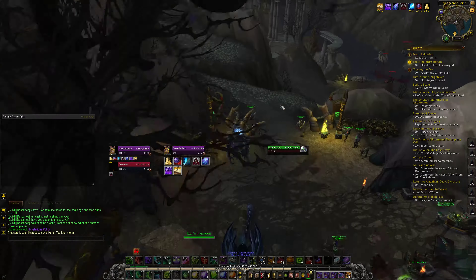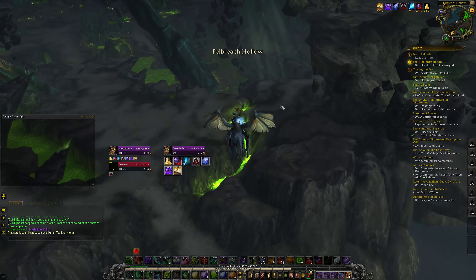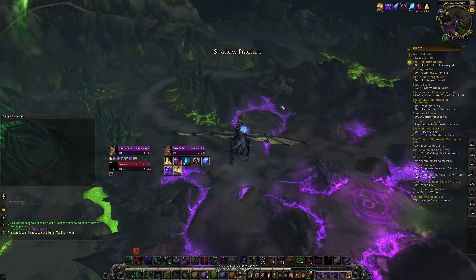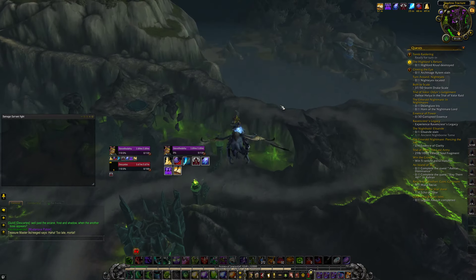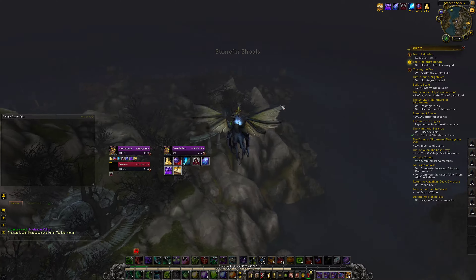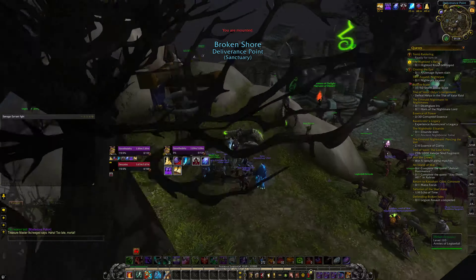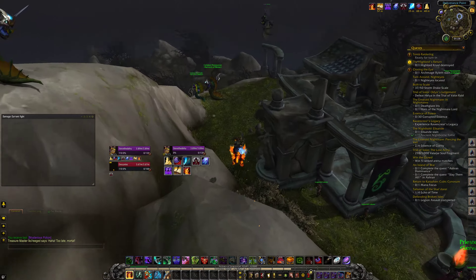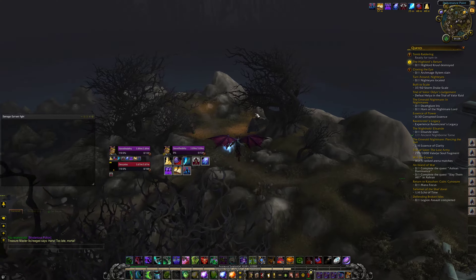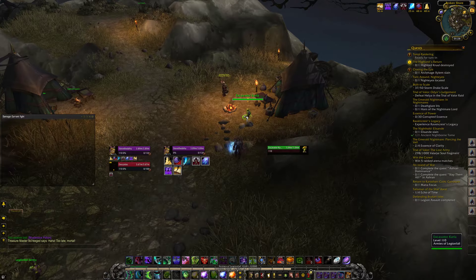Fly back down to Deliverance Point and then simply make your way down to the quest NPC and cash the quest. Simply cash the quest into Excavator Carla, and that is the quest complete.